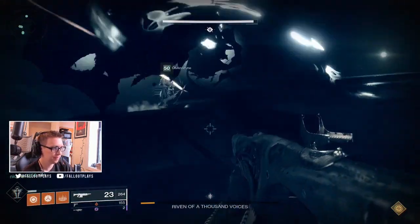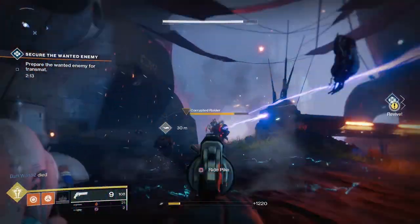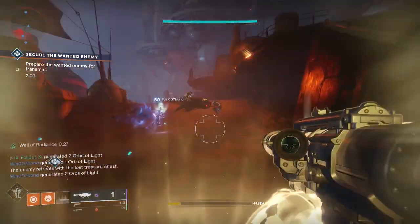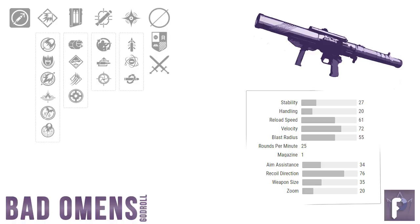The Bad Omens, in terms of rocket launchers, has a relatively low blast radius and a fairly high velocity. And if you're not already convinced this baby was made for PvE, check this out — it fires at 25 rounds per minute. I know that seems kind of slow, but that's pretty fast in Rocket Land, beating out 20 RPM rockets like the Apex Predator, and going way past old favorites like the Sins of the Past, which has a 15 RPM. So yeah, the Bad Omens can pump out damage like nobody's business. Let's go ahead and see what we can roll on this thing, starting in the far right column and going backwards towards the left, as is tradition.